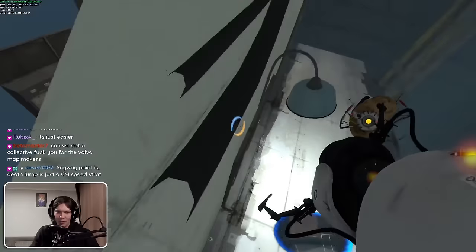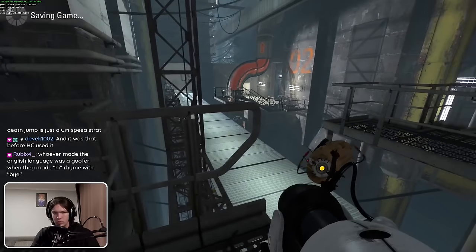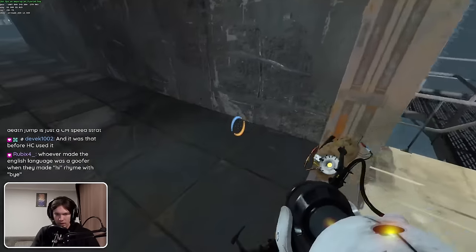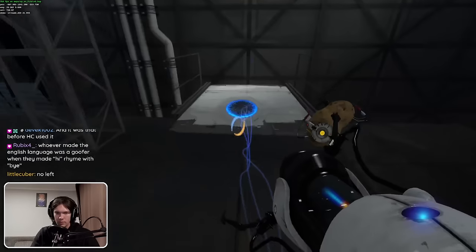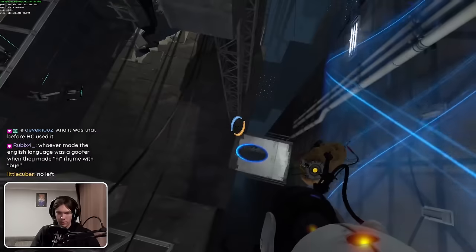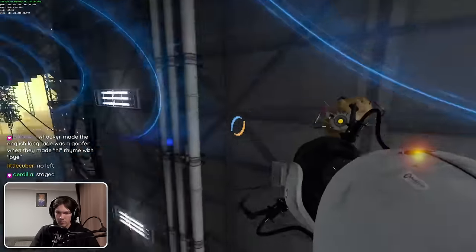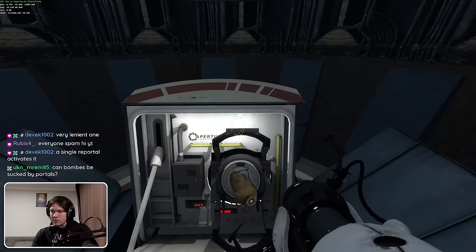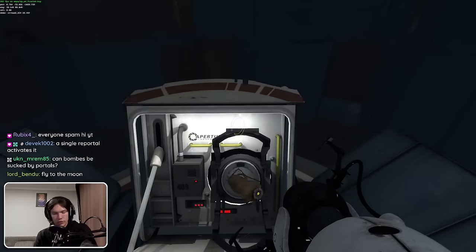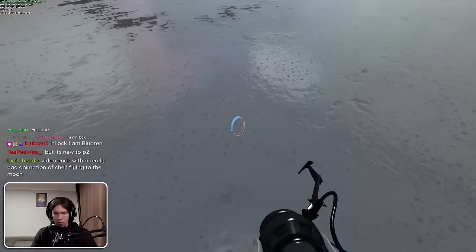Wait — I don't even need the gel, right? So you usually get speed gel here, but can't I just... yep, yes I can. Let's get myself this and then I can just use this as a runway. I think bombs might be sucked by portals — no, it's just the player. Nothing else, just the player. So this should just be roughly the same.